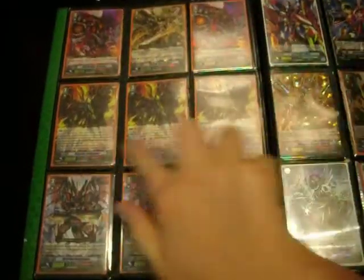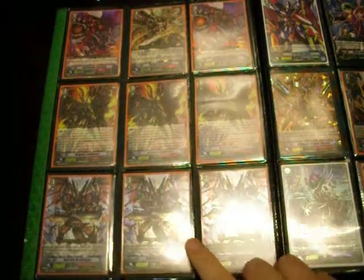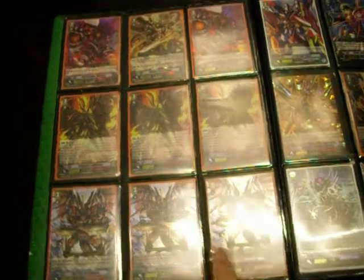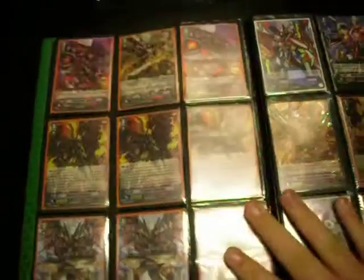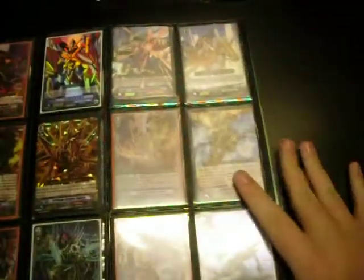Blazing Flare Dragon. I have three Law Keepers, three Dual Axe Arc Dragon English, and then I also have one in Korean, as well as the SP one. So I have five altogether: one SP, three doubles, and then one Korean double.